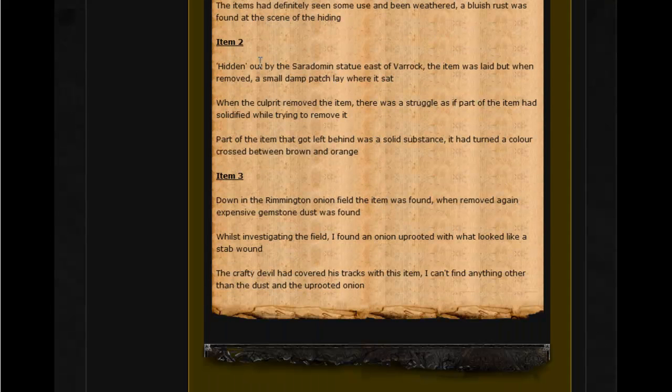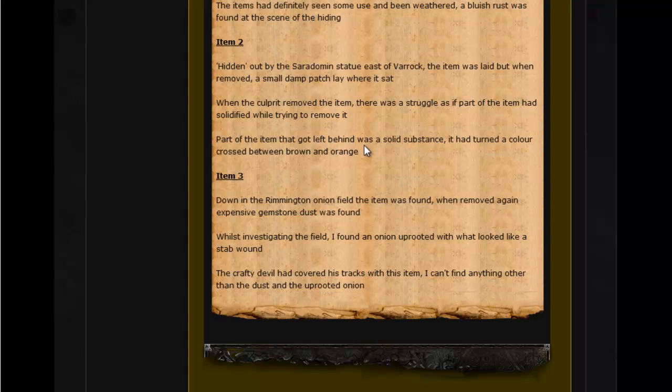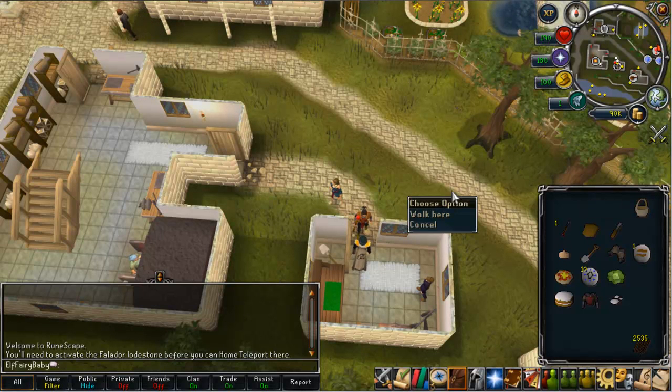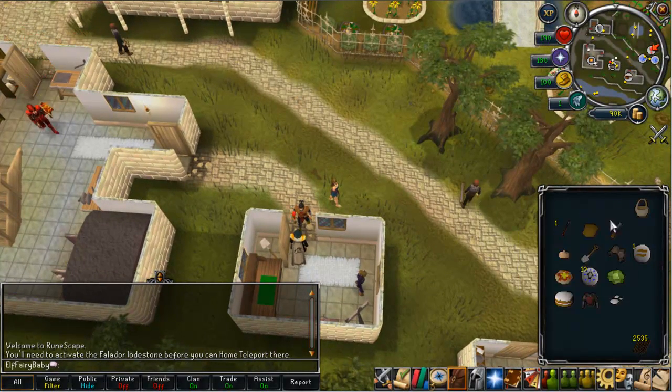The next item is hidden by some sourdough, east of Varrock, and it's talking about soft clay. This part gives it away more: 'part of the item that got left behind was a solid substance and it had turned the colour between brown and orange.' If you look at clay, it's kind of orangey-brown like clay is. Item three — down in the Rimming onion field, the item was found then removed again. Expensive gemstone dust was found, so it's on about how you turn gems to dust. It also mentions a crafty devil covering the tracks, giving hints at a chisel. You want to head to the Ports of Rim food shop.